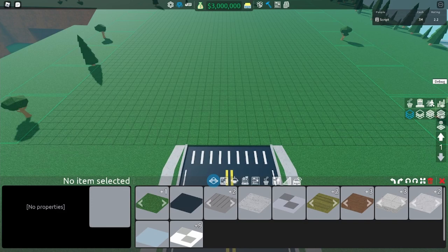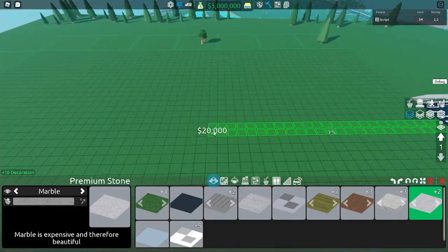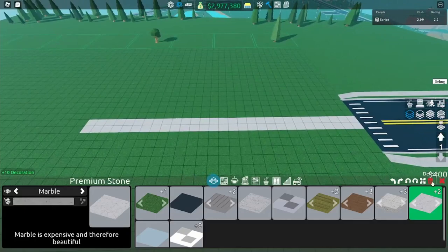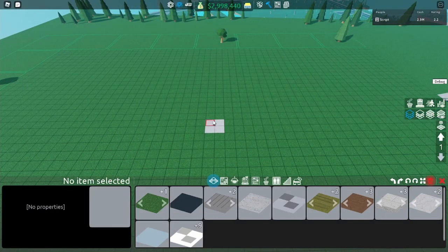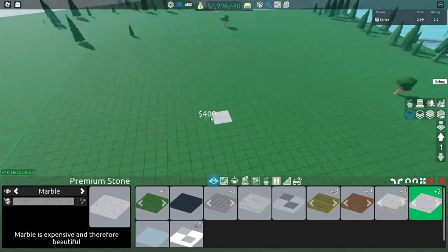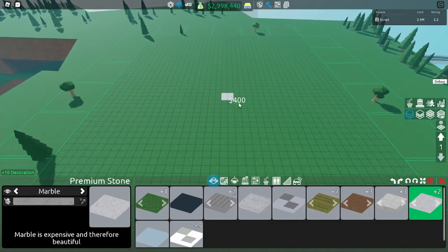The first thing you're gonna want to do is choose whatever tile you want except for grass. I'm gonna use marble in this case but it doesn't matter because we'll be deleting it. You want to build out twenty nine squares and then delete up to just this little two by two. This would be the 28th and 29th squares and that is the center of your store.